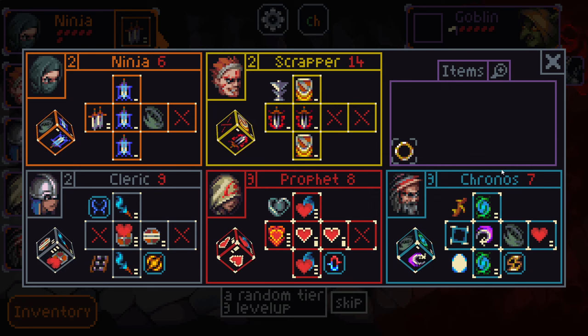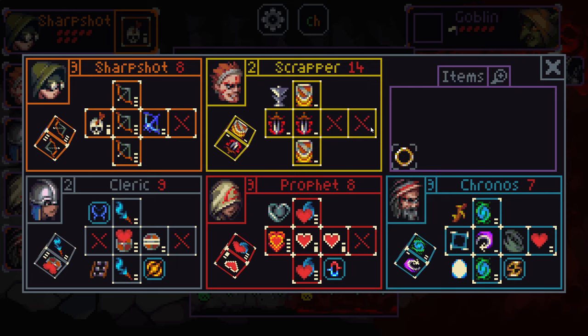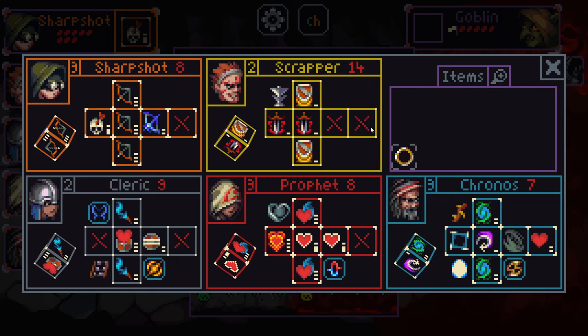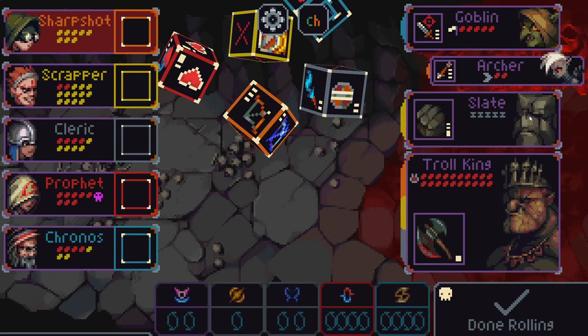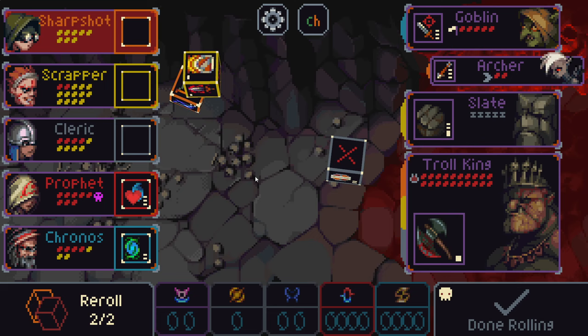Sharpshot versus Eccentric. Do we have any Eccentric enablers here? Not really. Sharpshot it is — who has been buffed. The kill shot's now six damage instead of five, so that's pretty cool. You can hold that, hopefully get a kill shot on this slate round one — that'd be pretty nice. I'll settle for killing an archer here — that's pretty good too. Pretty good turn overall.